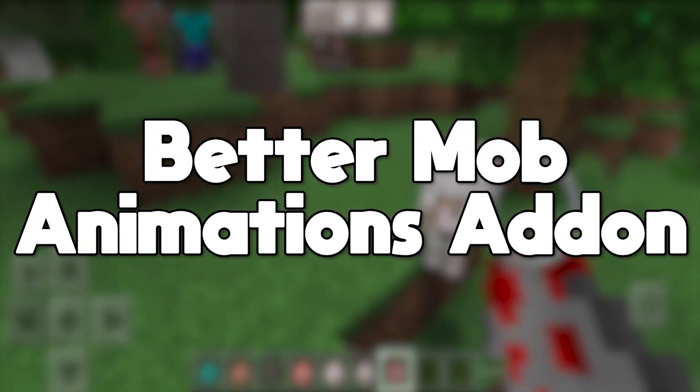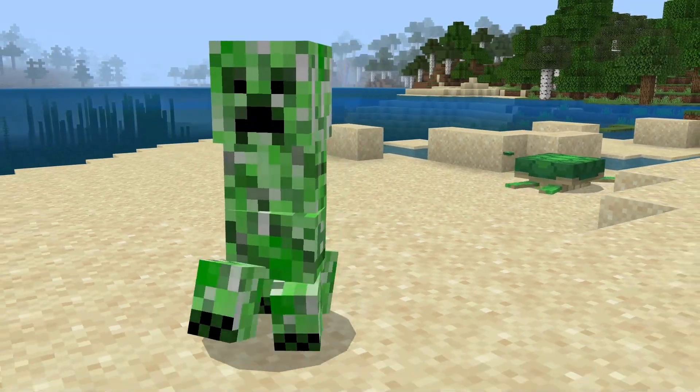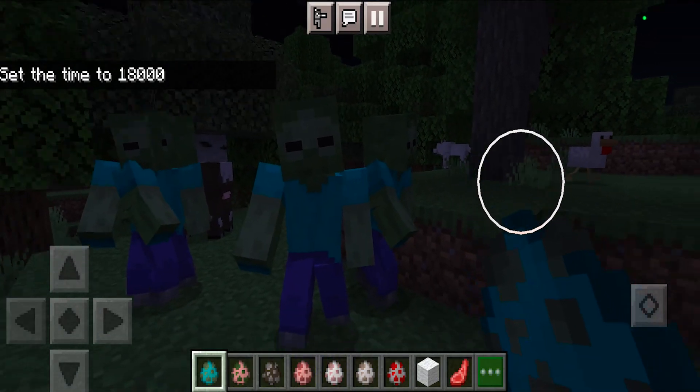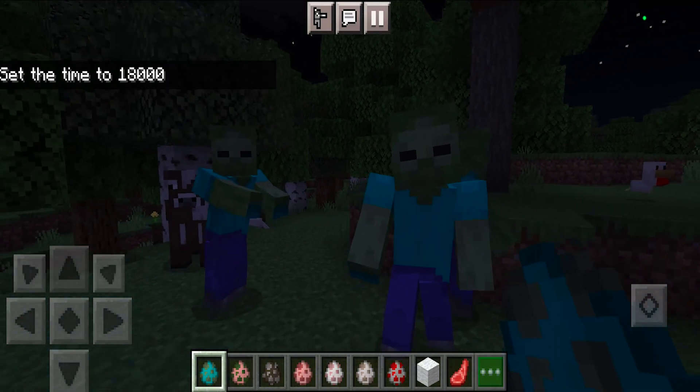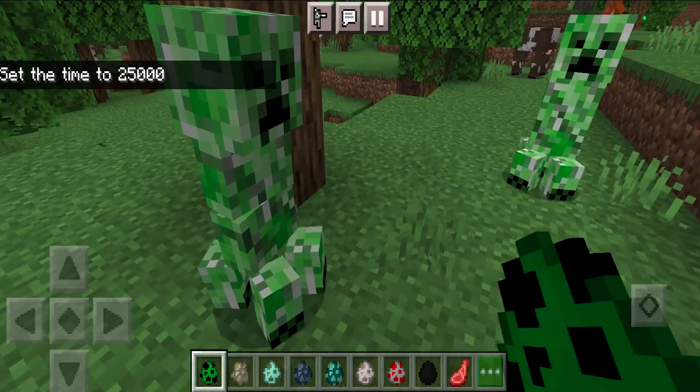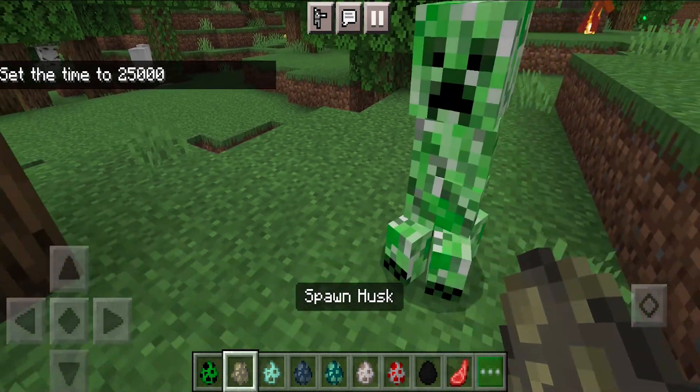Next up we have the better mob animation add-on. This add-on will completely enhance all the mob animations and make them look incredibly realistic. Look at the zombies — they are literally made to be a completely different mob. They have their hands out. The creeper animations are also made to be way more realistic and they definitely look pretty good.